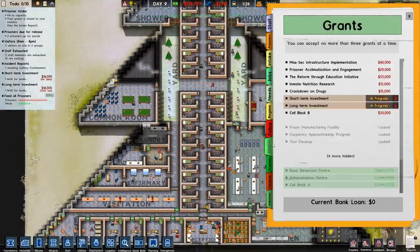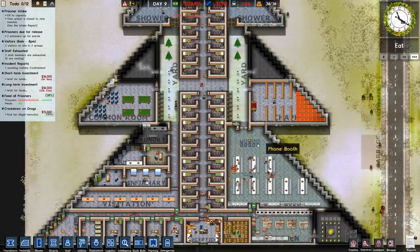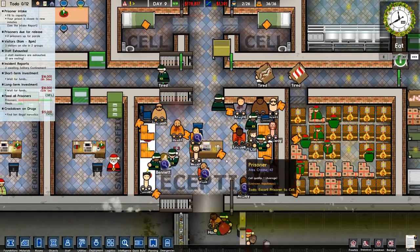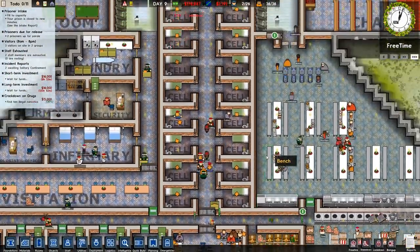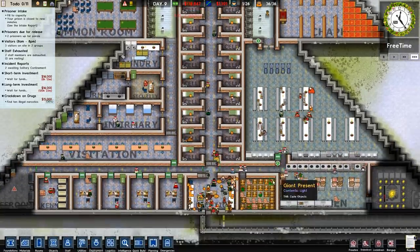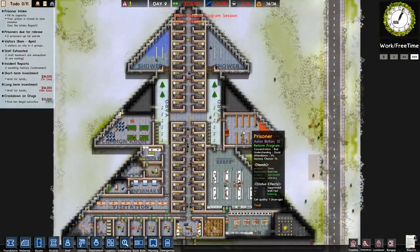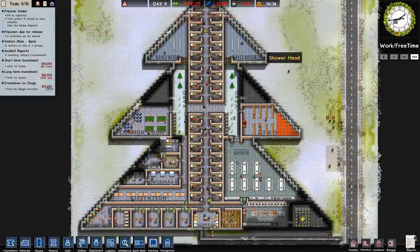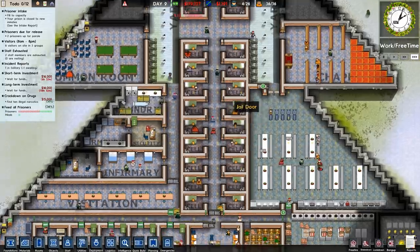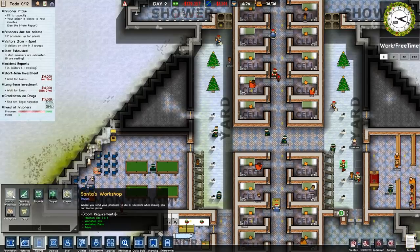Looks like we can go over to grants and get another grant. We've got max-sec infrastructure, we've got acclimatisation, and crack down on drugs - we'll go for that one because it's quite easy. Danger level is going down. Equipment being carried - someone's trying to get a present brought in. Anyway, it's now full of 36 prisoners - 14 minimum, 14 normal, and 8 maximum security, which is strange because we've got a decent mixed bag. I'm not gonna complain though.